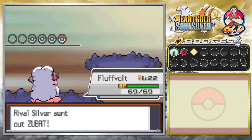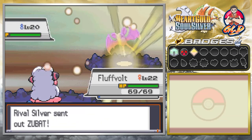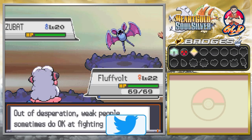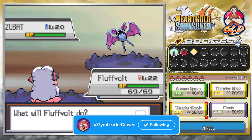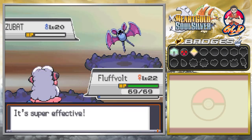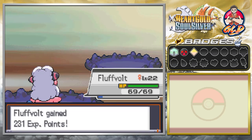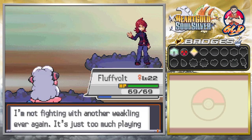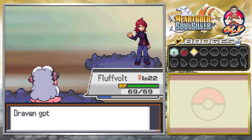Silver sends out Zubat. We're confused but we push through — we still manage to beat it. Just like that we have defeated rival Silver! He says 'I'm not fighting with another weakling ever again, it's just too much playing around.'